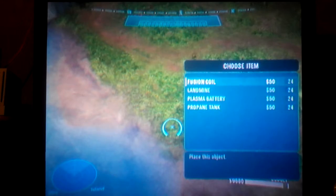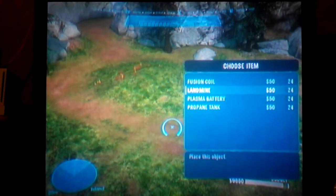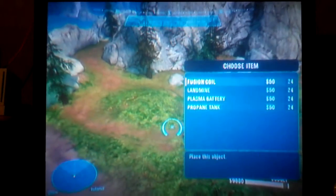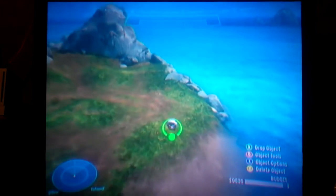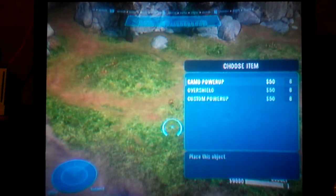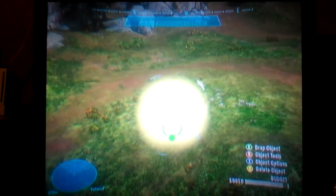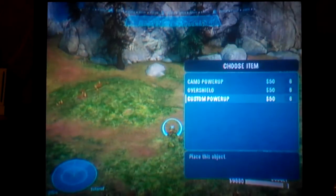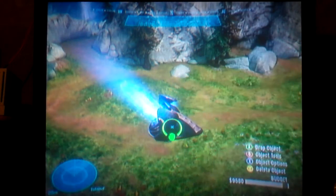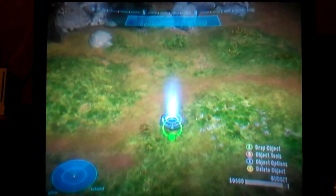Under Gadgets we got Explosives: Fusion Coil which are now green, Land Mines which are totally awesome, Plasma Battery, and Propane Tank which looks very different. There are also Health Stations — health is kind of like Halo 1. We got Active Camos, but honestly you won't want to use those in your maps because they're totally worthless when making a Forge map in Halo Reach. Then Man Cannons: the regular Man Cannon, Man Cannon Heavy which is like a super cannon, and Man Cannon Light which is weaker. We also got the Gravity Lift, which looks very different.